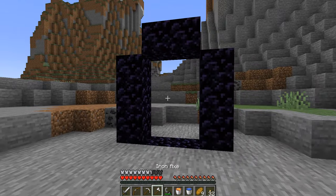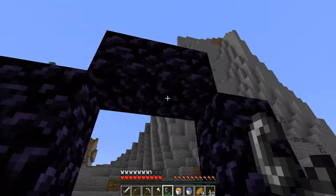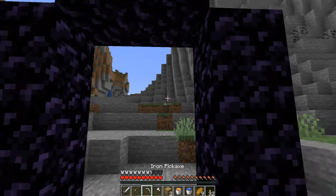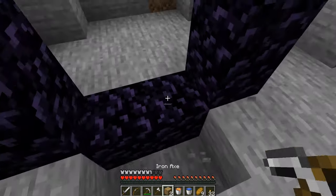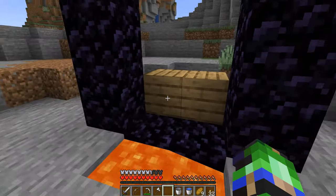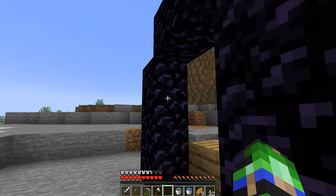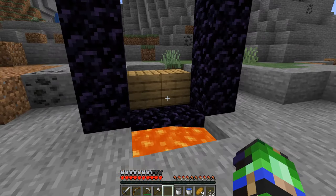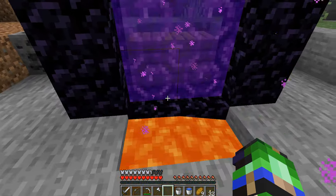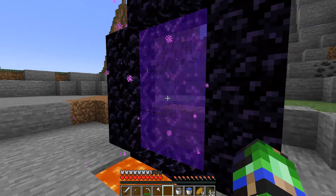If you have built yourself a Nether portal, the normal way of lighting it would be with flint and steel, because the portal activates whenever fire is placed on one of the inside faces of the blocks. But what if you didn't have flint and steel? One other method is to place lava on one side of the portal and some flammable block on the other side next to the open spaces. Because there is a chance that these wooden blocks light on fire within the portal, as soon as that happens, the portal itself will automatically light. It does normally take longer than that — I thought I was going to have to cut this clip down, but the game was just aware that we were filming and thought it might help us out.